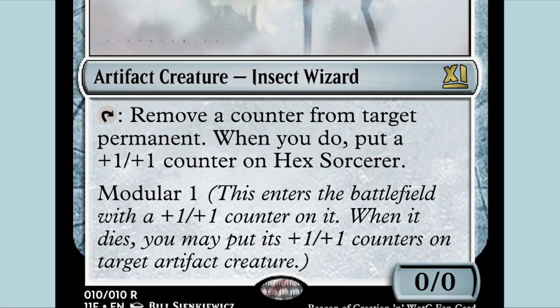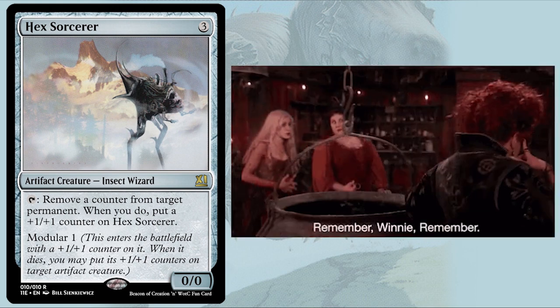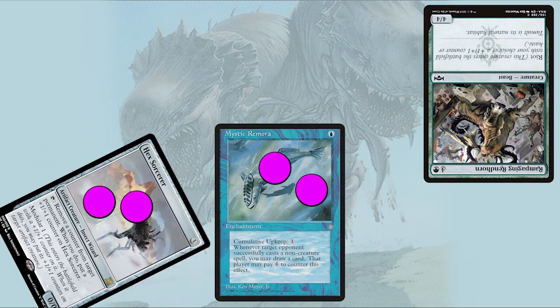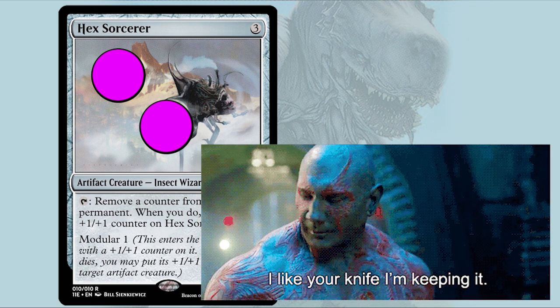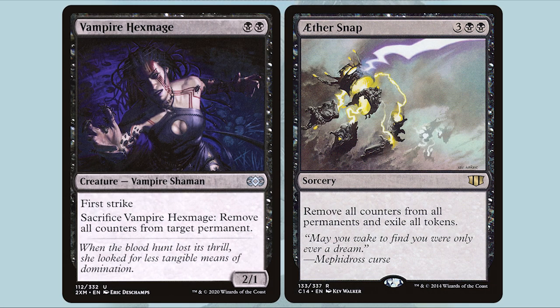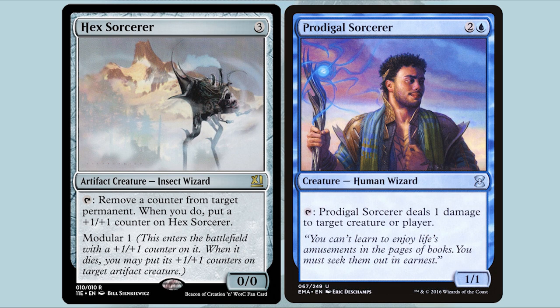My seventh edition is Hex Sorcerer. It's a 0-0. Tap: remove a counter from target permanent. When you do, put a plus one, plus one counter on Hex Sorcerer. And it has Modular one. It's a creature Power Conduit — moving counters around, getting bigger. If you take a counter from a creature, it deals one damage to it. We're dealing the damage and keeping the spoils. We need more ways to not hard-answer Planeswalkers but just keep them under control. This is a bit of Black's spot in the color pie — like Hex Parasite using Phyrexian mana. My intention was to keep it at one to stay closer to that Tim style.